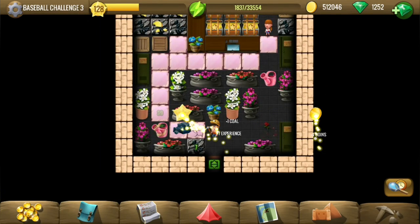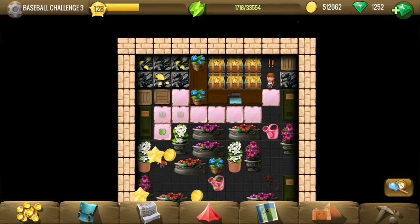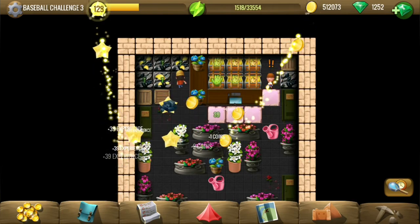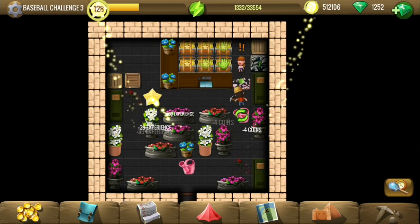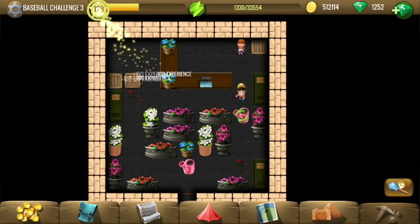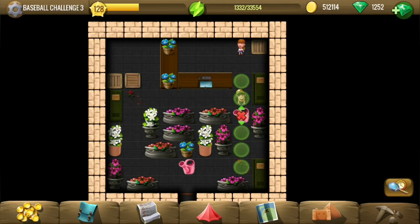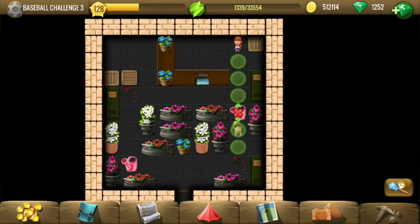This building looks like it would involve watering cans or roses for the bonus, and there are two of each — two watering cans and two roses — so that is the most likely bonus. This was I think the fifth ticket.